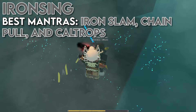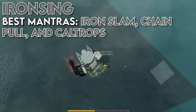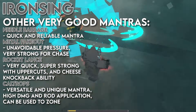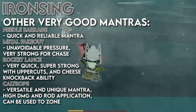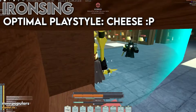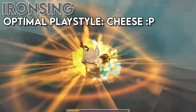The third mantra I recommend running on every Iron Sing build is Cultrops. It's definitely kind of a cheesy mantra, but it's just really strong right now — it does a ton of damage if you're able to land all of the Cultrops, which you can pretty much guarantee in some situations. It also has some pretty weird effects that make it hard to roll and so you can't jump, and it applies a ton of Iron Rods as well. You can even place them on the ground and camp with them. Some other really good Iron Sing mantras are Needle Barrage, Metal Pickout, Rocket Lance, or Metal Ball. All of these have some pretty cheesy gimmicks that make them really weird to play against. As a result, the best playstyle right now for Iron Sing is probably cheese, which is kind of weird to say, but that's just what I've observed from other top players using Iron Sing.